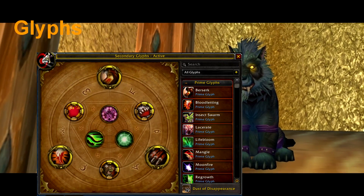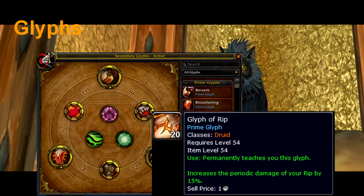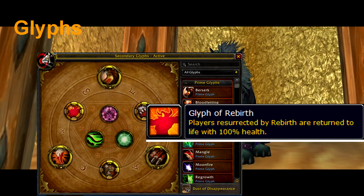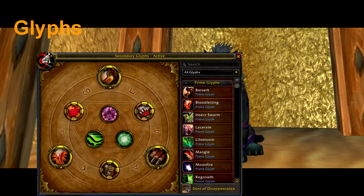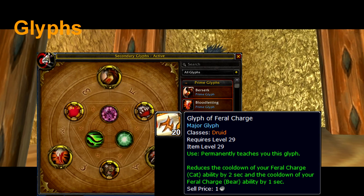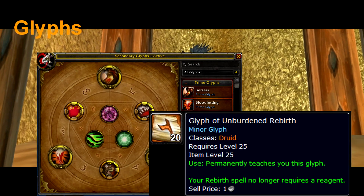Glyphs are pretty straightforward. The three prime glyphs we use are: Berserk, which increases the duration of Berserk; Rip, which increases the damage of the DoT; and Bloodletting, which increases the duration of Rip. For major glyphs we use Rebirth, which makes people we resurrect come back with full health; and Ferocious Bite, which heals us when we use the ability. The third major glyph doesn't really matter. I personally use Frenzied Regeneration for the raid, but you can use Feral Charge or Faerie Fire glyph. For minor glyphs, use whatever you want as long as you have Dash glyph and Unburdened Rebirth glyph.